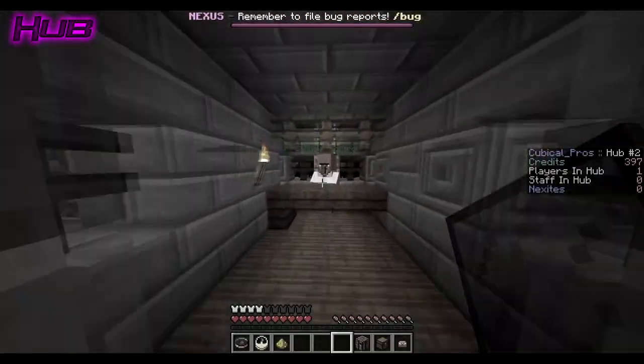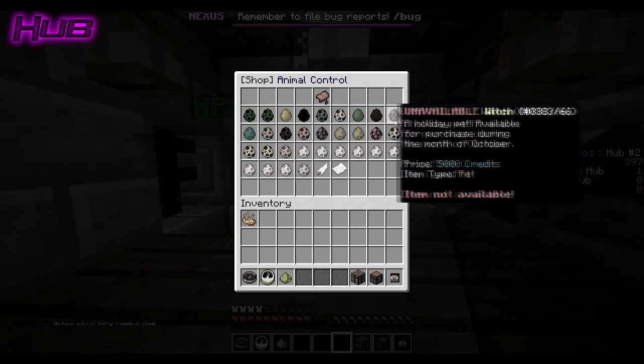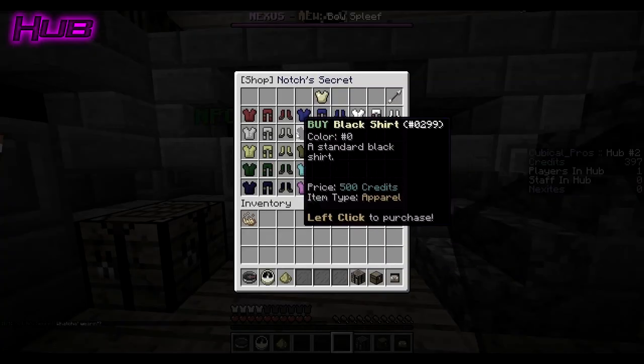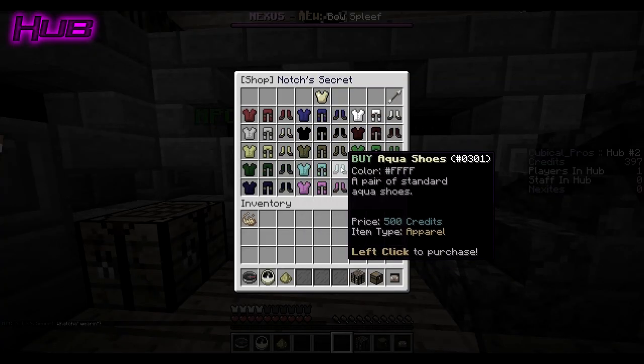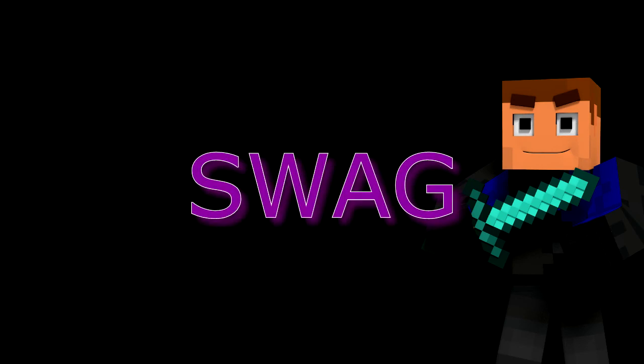Several shops are dispersed throughout the hub that allow you to purchase items using credits that you can earn in-game. They include pets as well as clothing for your player. Make sure to get your Nexus swag there. Ha — sorry, had to do that one.